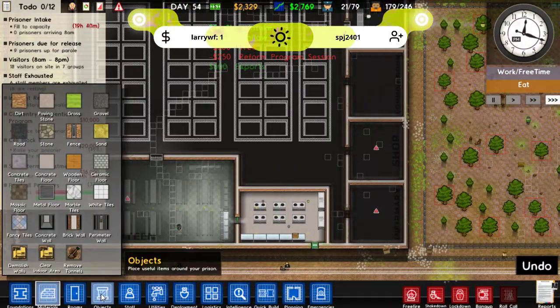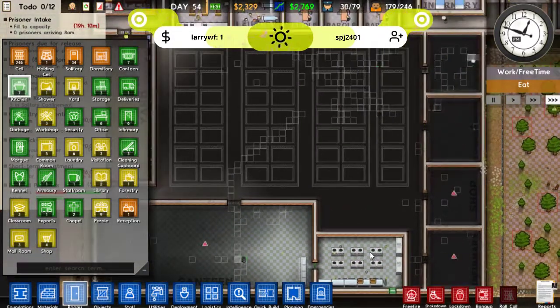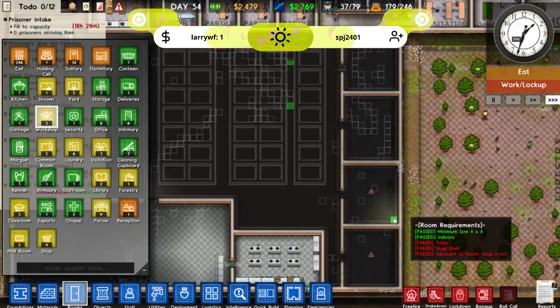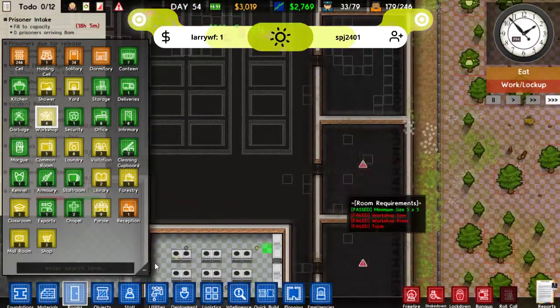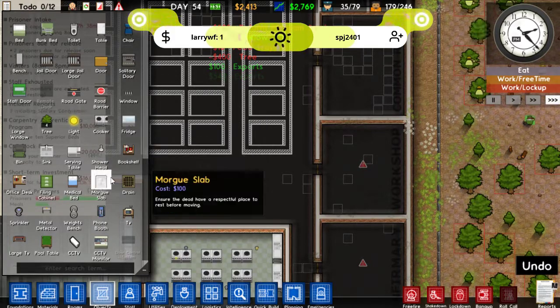Oh, and I haven't labelled the kitchen as a kitchen either. There we go. Kitchen. Oh no, I want a workshop. Instead of the shop then we'll have a workshop. It's annoying that you have to have everything in. I suppose you need something to chop the wood, because this is gonna be our woodworking one really.